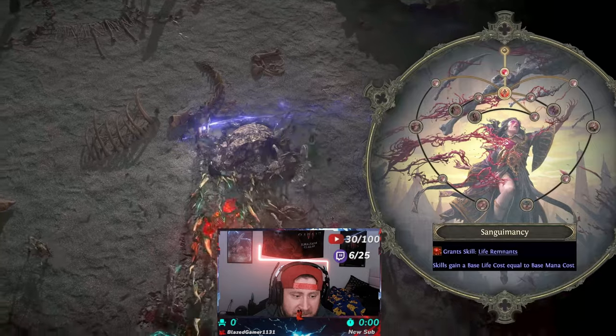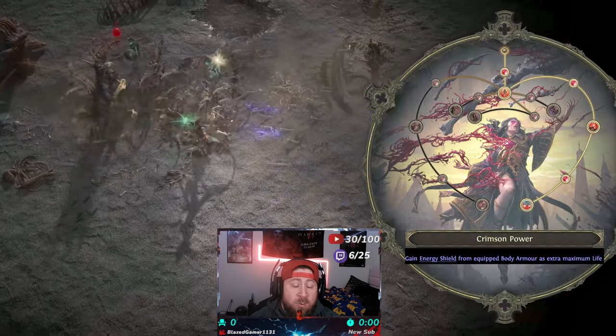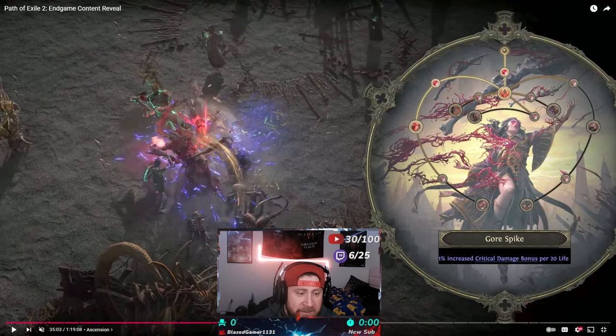First things first: what is an ascendancy? An ascendancy is what you're going to unlock as you progress through the story, and this is how you are going to shape your character. I'm going to pause the video here — this is for the Witch class, specifically the Blood Mage or Blood Witch. Essentially you have your base character, the Witch, and then your ascendancy determines what kind of Witch you will be — in this case, a Blood Mage Witch.